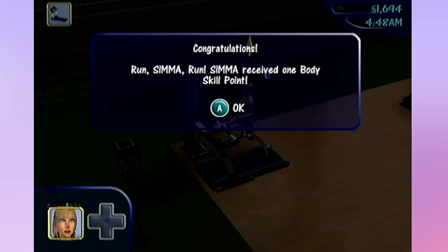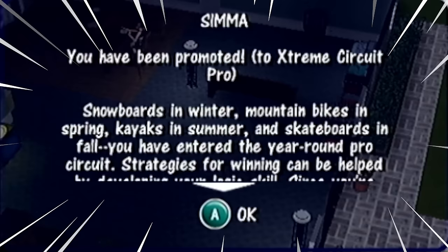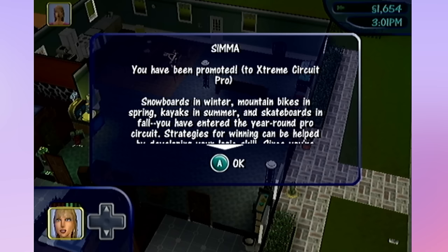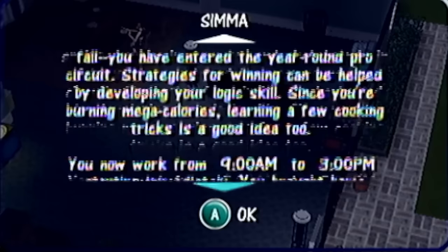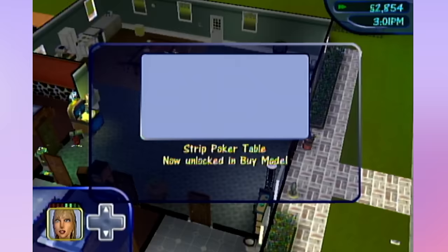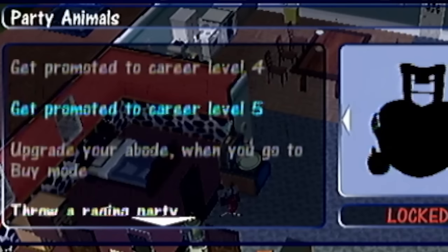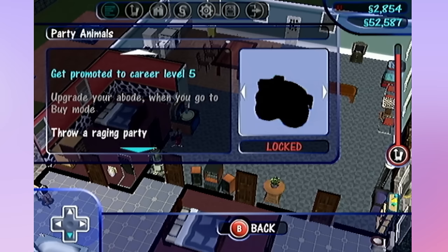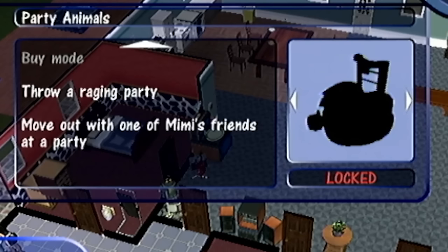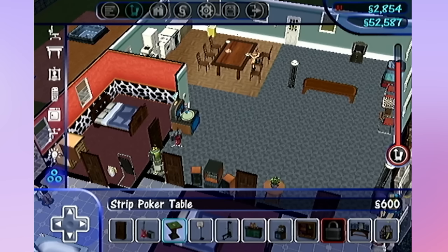I woke up early to work out today and got another skill point, which means as long as we're in a good mood we should get promoted today. Sima got promoted - we're now an extreme circuit pro! We're gonna have to develop our logic skill this time and learn how to cook. We're killing it. We unlocked the strip poker table - are you kidding me? I'm going to buy that and we are going to throw a party. Of course, I now have to get promoted to level 5, which is so annoying.